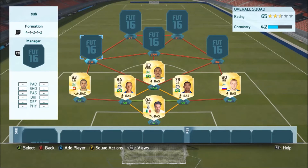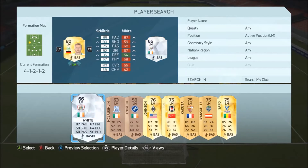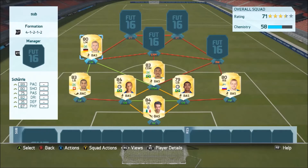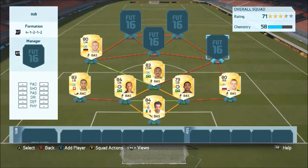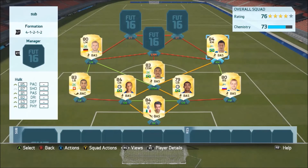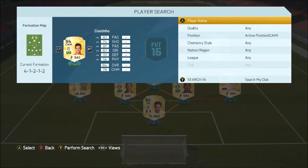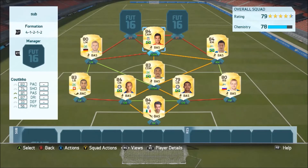Luis Gustavo is amazing — if you haven't tried him make sure you do, he only cost me 700 coins. Then we go with Sherlock at left mid; this is the first time I've used this card and I've got to say it is absolutely insane. Then we go with Hawker at right mid — he is even better, probably one of the best right mids I've used, though he feels more suited to a right wing. Then we go with Coutinho at CAM.